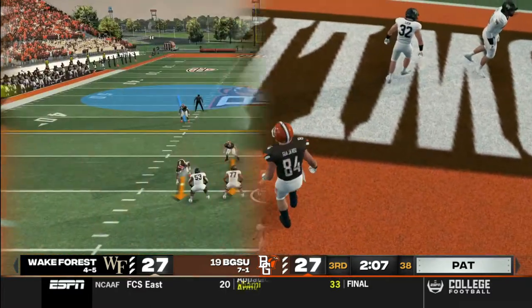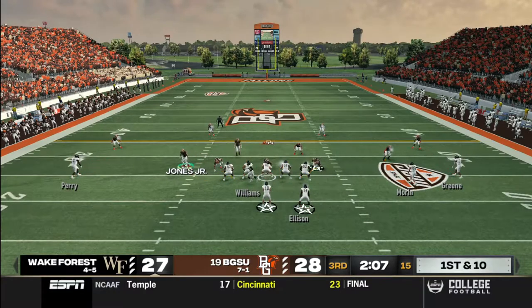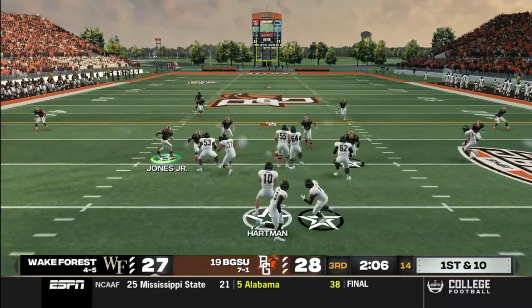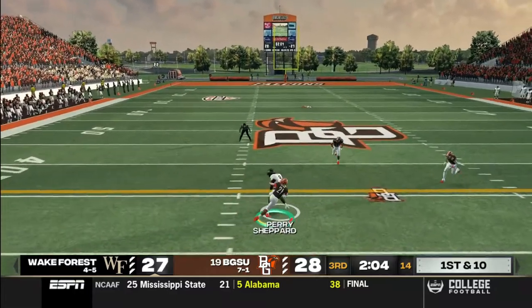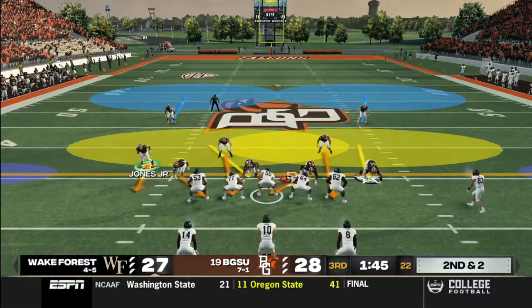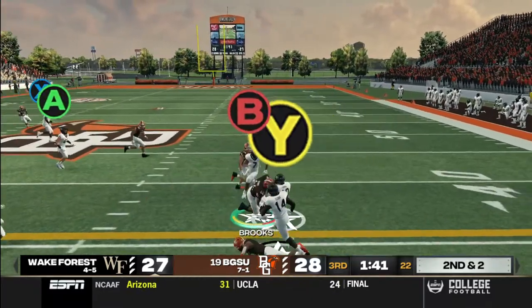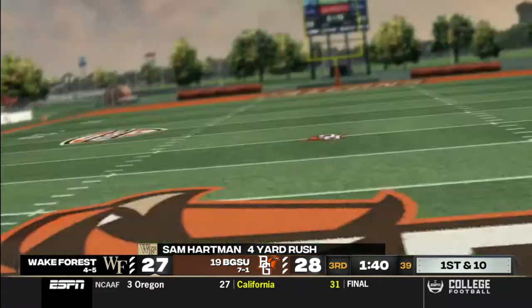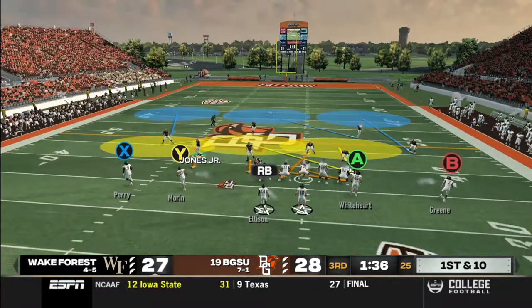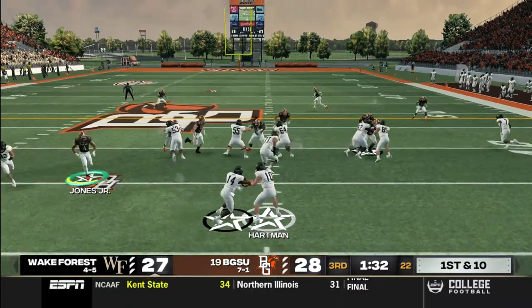I don't think they need to feel any anxiety about trailing. I believe they're going to run it — and they don't. Slings it and down he goes at the 33-yard line. Bring him down. Was that a broken play? That play didn't look right for some reason, but they got a first down off of it.